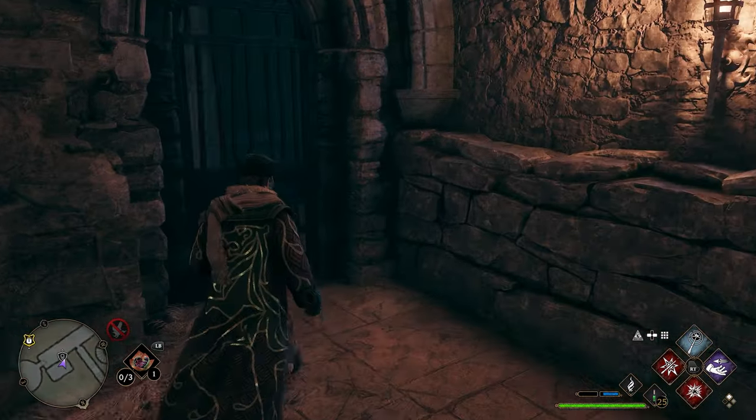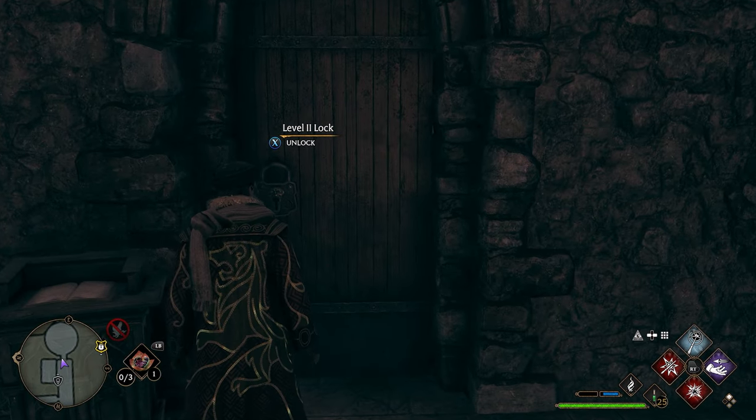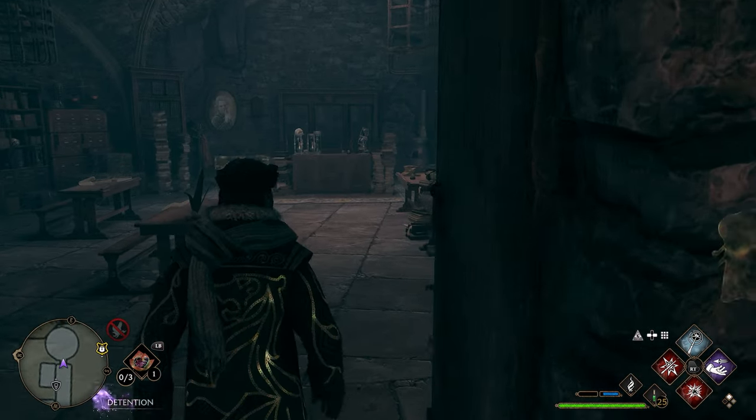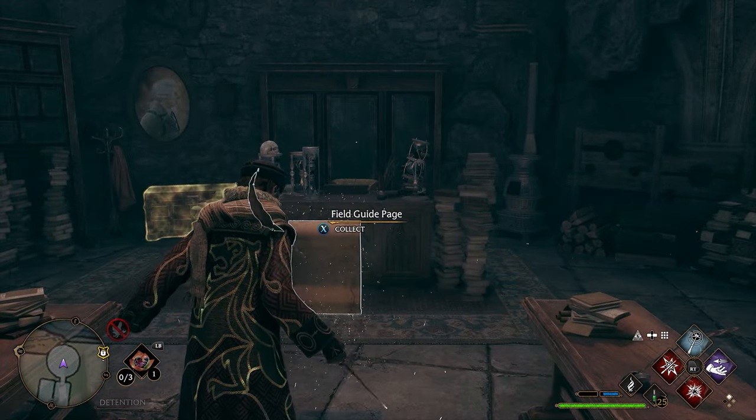After grabbing that one, turn around, go back outside the gate, take a left, and you'll see another door with a level two lock. Unlock it, go inside — it's an abandoned classroom. Head to the desk directly in front of you, use Revelio, and you'll get your next page.